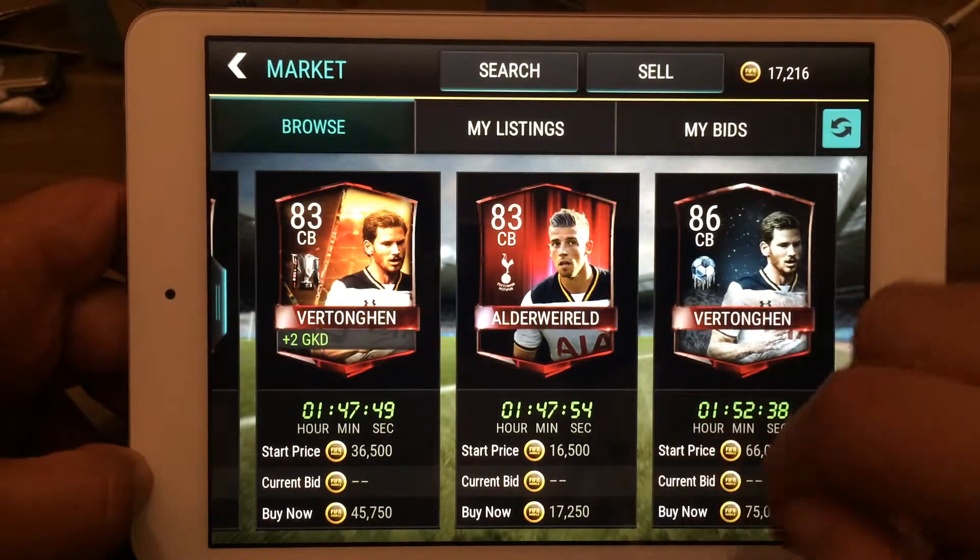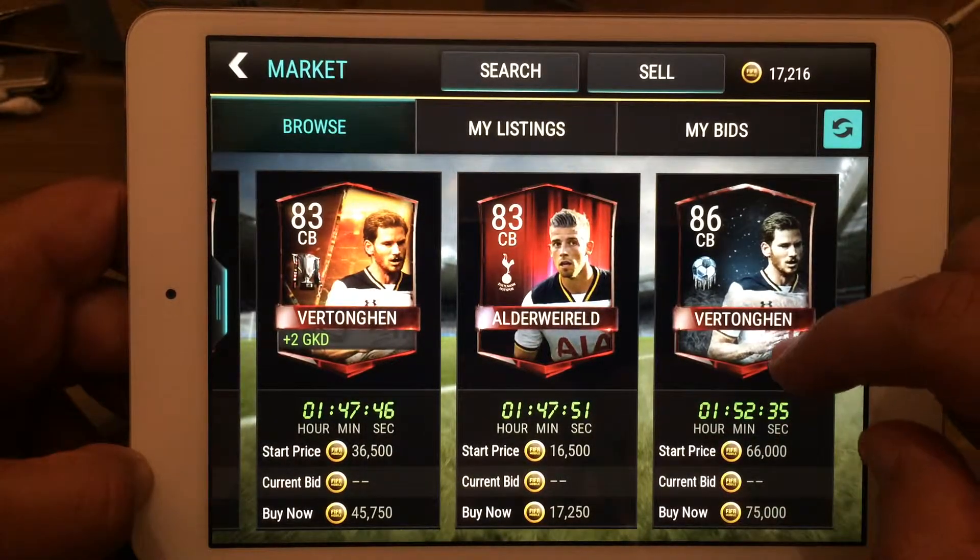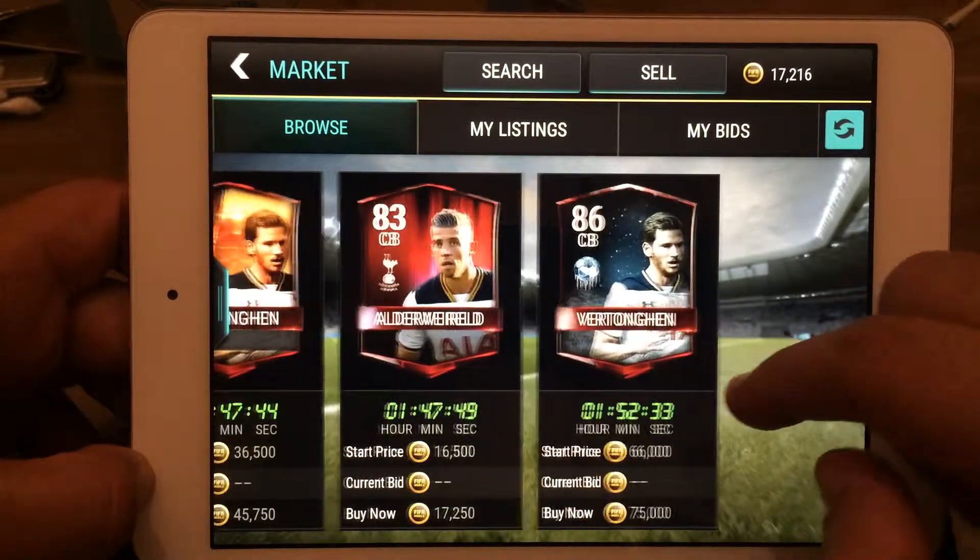Now we've got Vertonghen and Alderweireld in the results. Alderweireld costs about 16,500 coins as a starting price, and the buy now is 70,250.